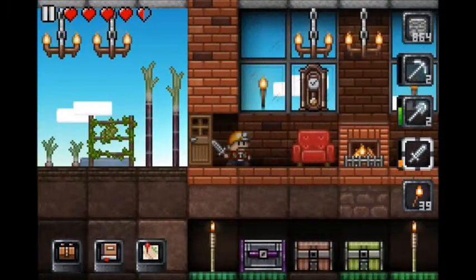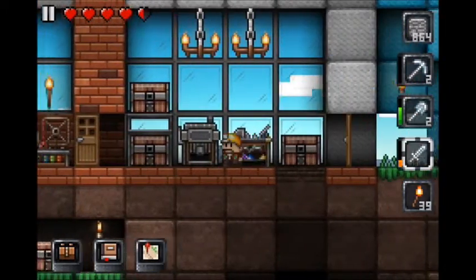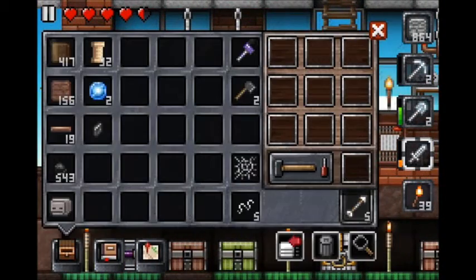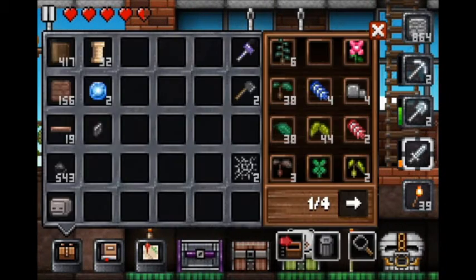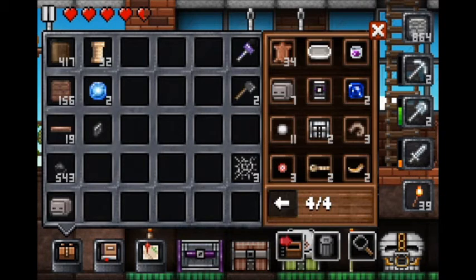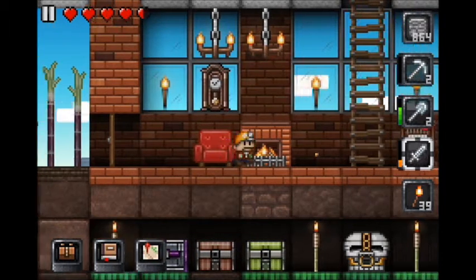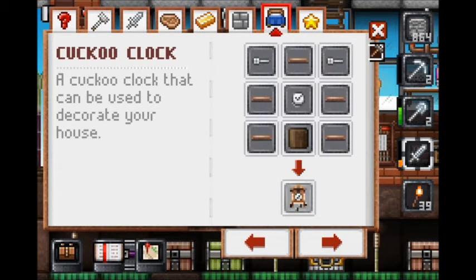We are back up at the house. Let me close these doors even though it's still daytime. So let's make another cobweb — spiderweb, whatever you want to call it. Boom. And then let's see — we have one more, and we don't have any spider silk left. Okay, so that's done. And then we also need to make a clock.